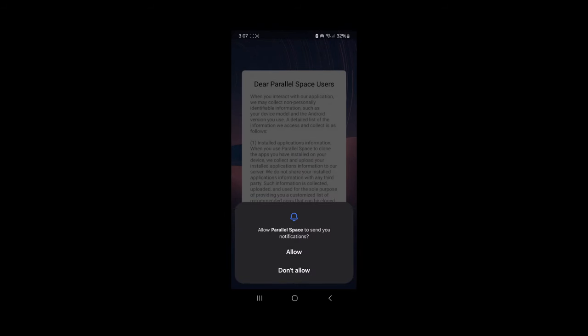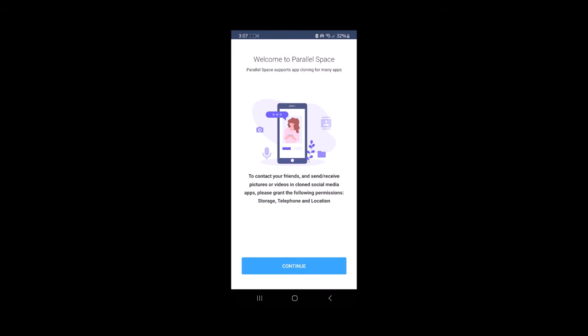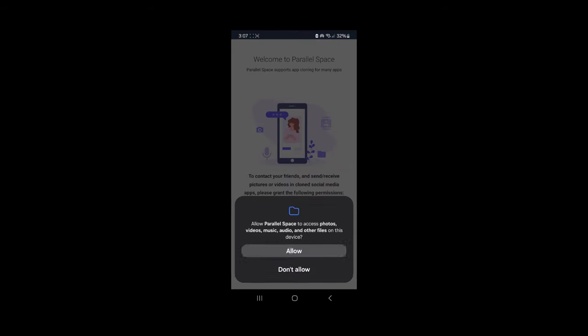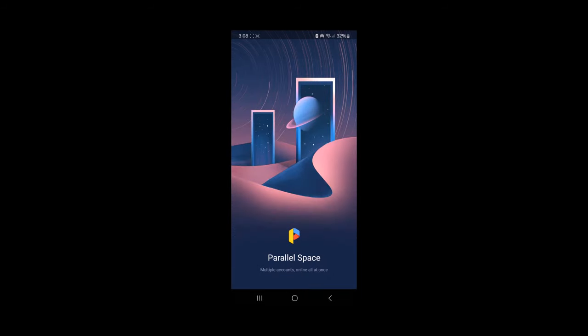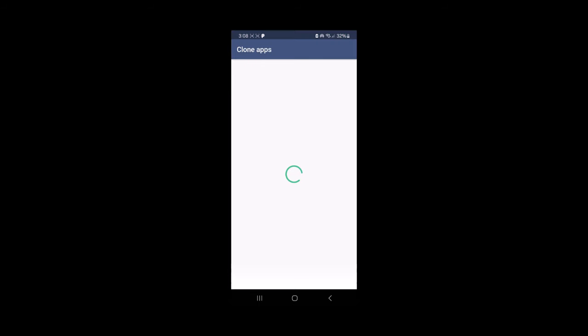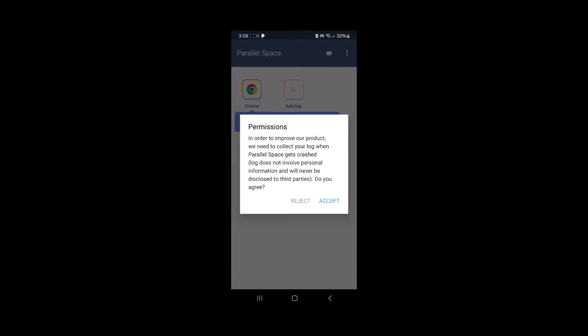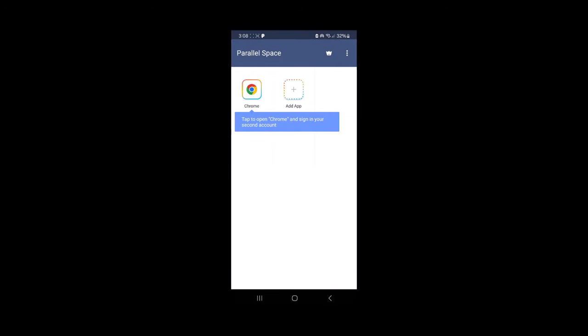Parallel Space is going to prompt you to give it permissions. I recommend giving it all permissions, otherwise something may not work properly. The first time you go into it you're not going to see all the available options because you need to add at least one app. Just go ahead and add one of these apps — I'm going to go with Google Chrome. Tap on accept.